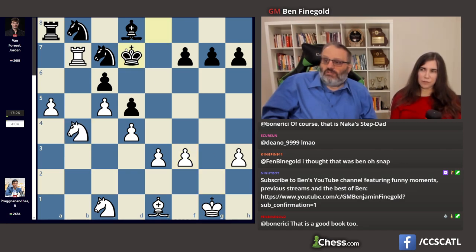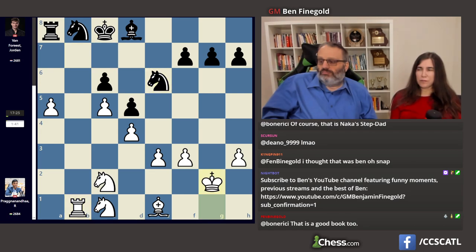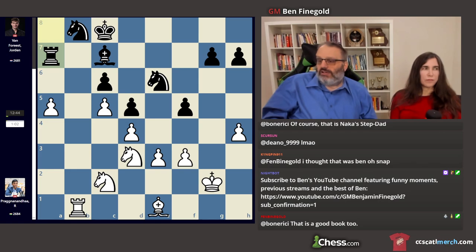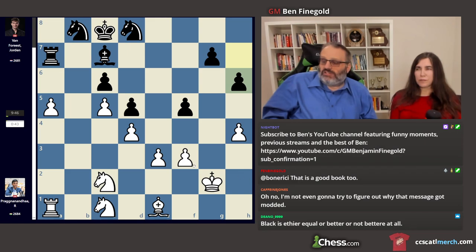He makes sure the rook can get out, and the bishop is defending the a5 pawn, so it's a safe move. In this position, h4 is fine. Sviddler was shocked at the move Pragganandhaa played — he thought it was nice that the position was open because black is tied down to the a-pawn, so maybe white can get over here. But Pragganandhaa played f4, locking it up. Sviddler was surprised, but it doesn't matter — it's so winning. They locked up the kingside.